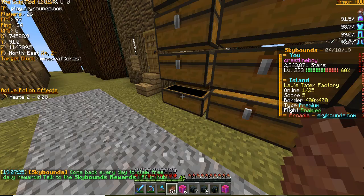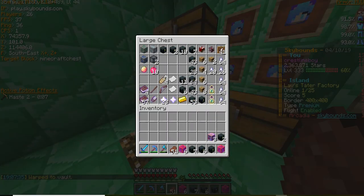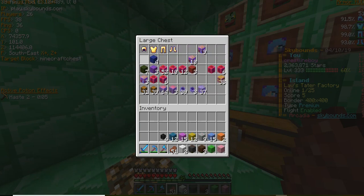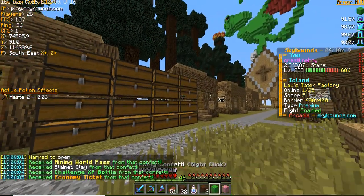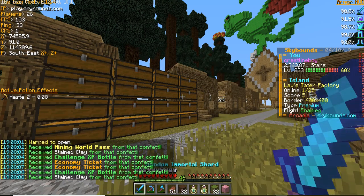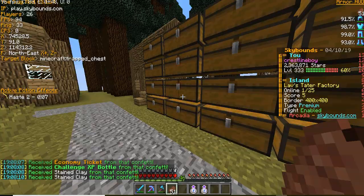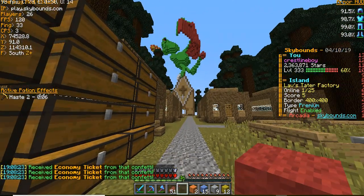I want to show you guys my vault — I recreated it from my old nice island. We got some confetti and potion recipes — let's do some confetti since we haven't done that in a while. We'll also open farming runes. From farming runes you can get mining world passes, economy tickets, wool, challenge XP, and apparently clay now — I didn't even know that.